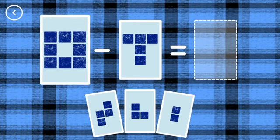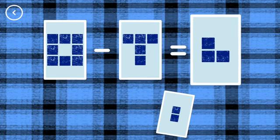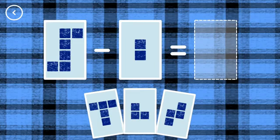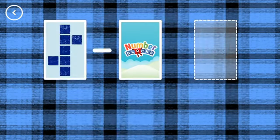A new level has unlocked! Hello! Hello! If you start with this many and take away this many, how many are left? 3, 8, minus 5, equals 3. 4, 6, minus 2, equals 4. Correct!